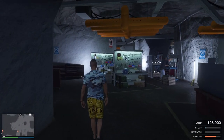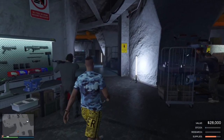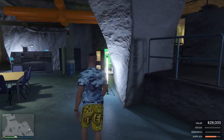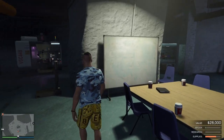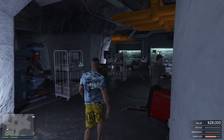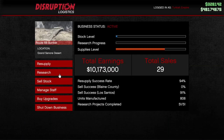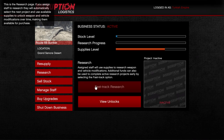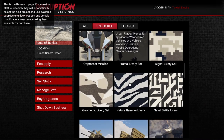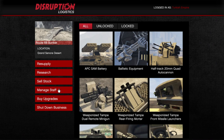When it comes to how the bunker works, if you know how the MC businesses work, it's pretty similar. Bottom right you can see the orange bar — that's the supplies. Supplies are the raw materials your workers use to produce something. With MC businesses it always creates stock, but with the bunker you either produce stock — which is what you sell — or you can use it to do research. Research lets you unlock enhancements on weapons, upgrades, weapons for vehicles, livery, stuff like that.